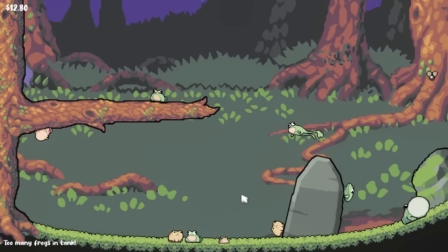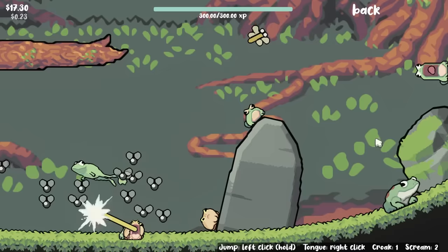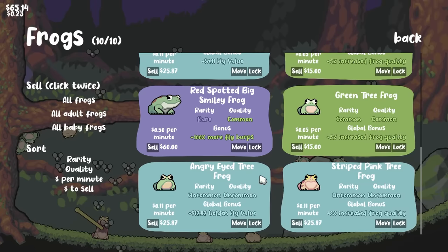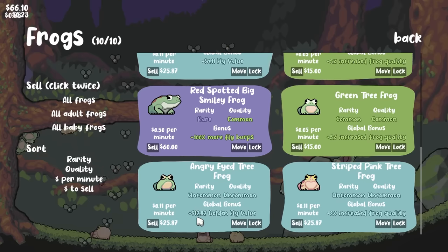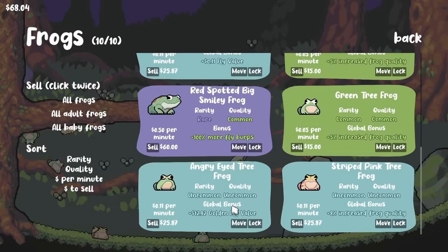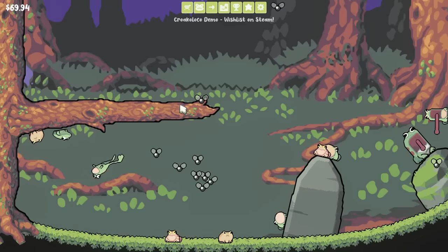What we will do is hatch 2 more frogs of blue quality. And this is the rare one over here, the enormous one. Not sure what it's doing, but we'll just leave it to eat a lot of flies. We're gonna make a lot of money per second now. The two new frogs are both uncommon — this one adds $12.82 to the golden fly value. I don't know if we've seen the golden fly, but that's interesting along with an increase to frog quality. So basically, the more frogs, the better everything's gonna be.